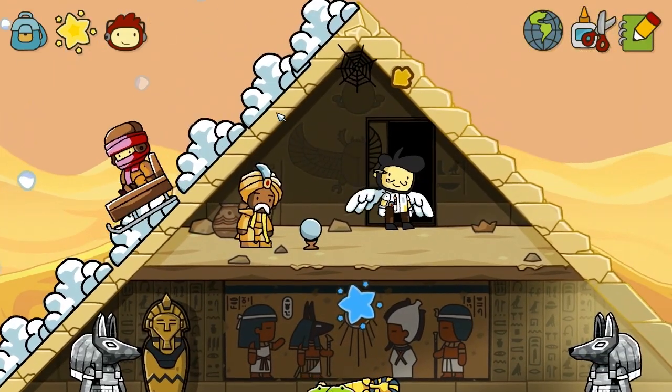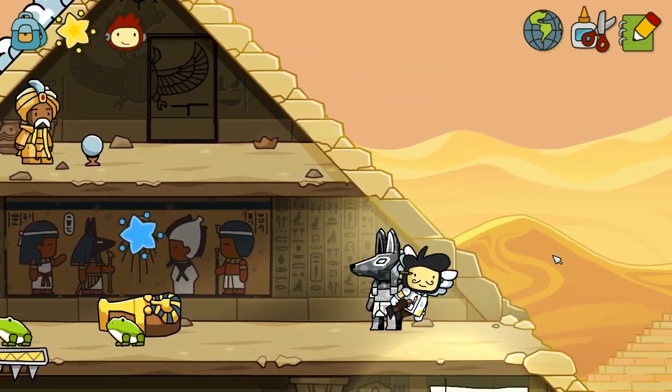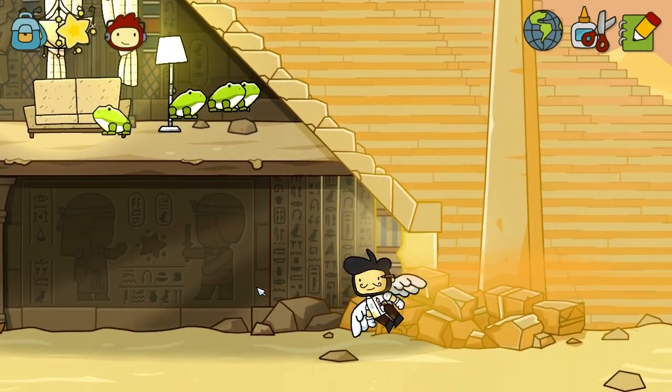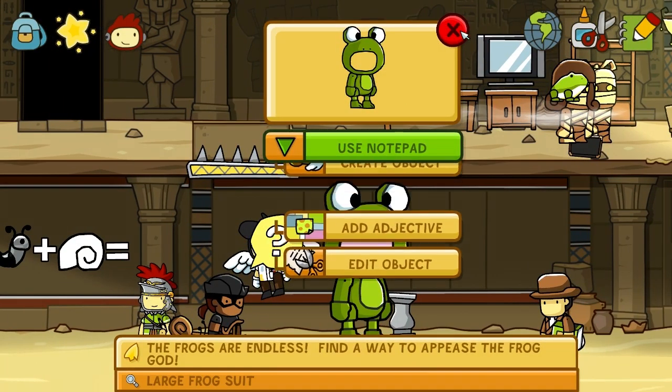It'll be interesting to see what it is. I'm not sure exactly. There is a cobweb, though. It has nothing to do with this. What's going on here? It might be somewhere down and around here. I'm going to use the vision. The large frog suit actually needs help. The frogs are endless. Find a way to appease the frog god.